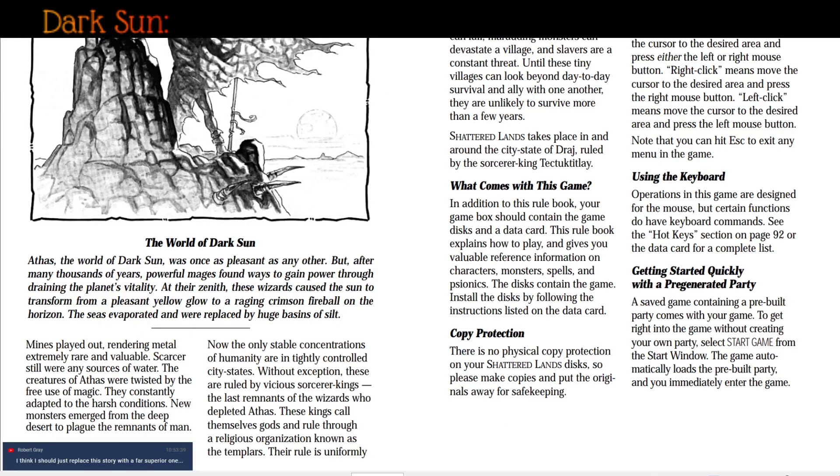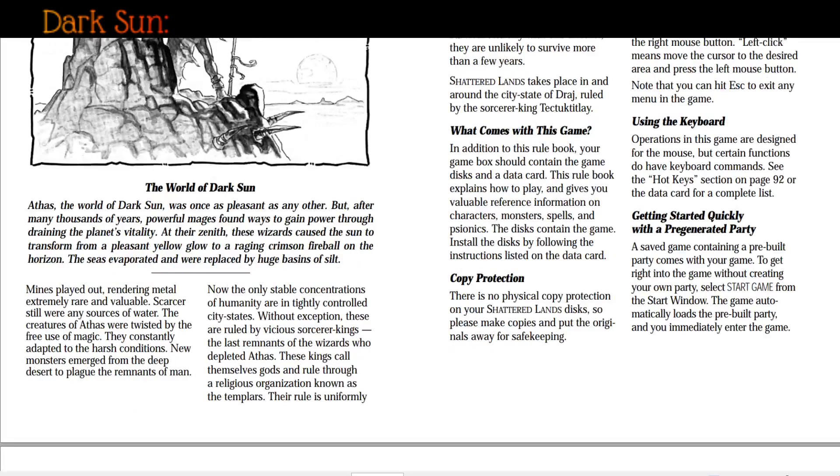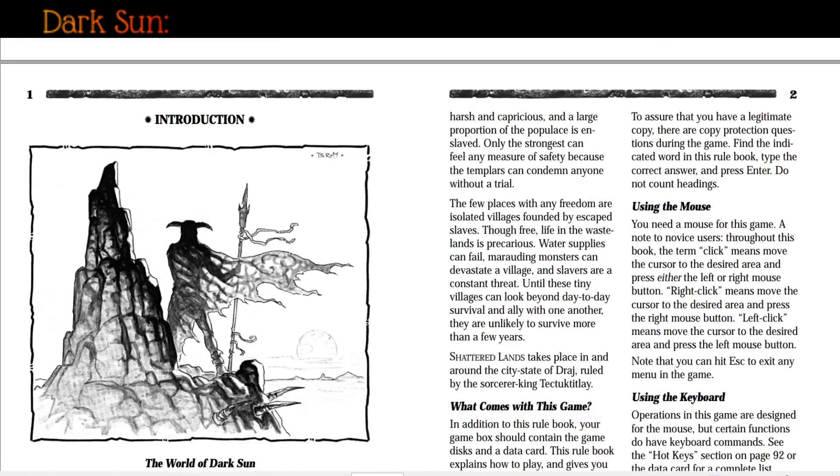Mines played out, rendering metal extremely rare and valuable. Scarcer still were any sources of water. The creatures of Athus were twisted by the free use of magic; they constantly adapted to harsh conditions and new monsters emerged from the deep desert to plague the remnants of man. Now the only stable concentrations of humanity are in tightly controlled city-states, ruled without exception by vicious sorcerer kings — the last remnants of the wizards who depleted Athus. These kings call themselves gods and rule through a religious organization known as the templars.